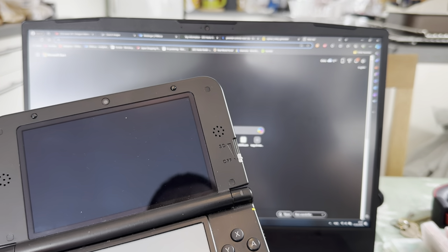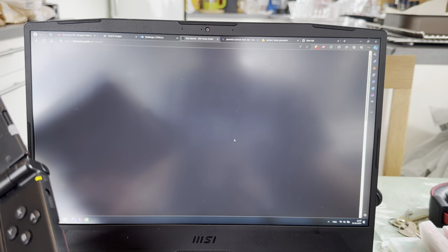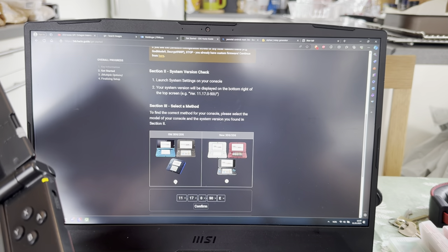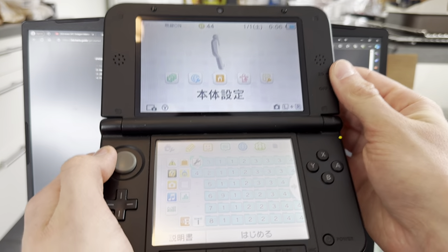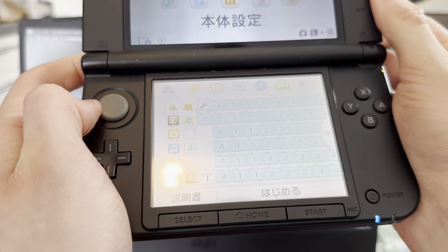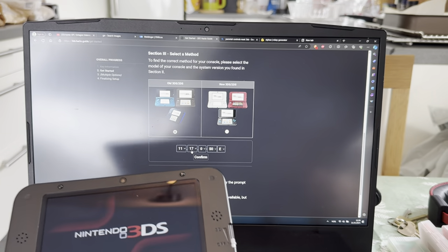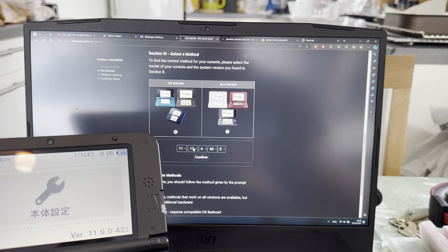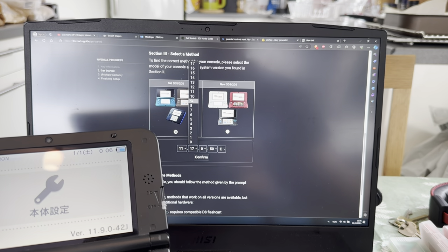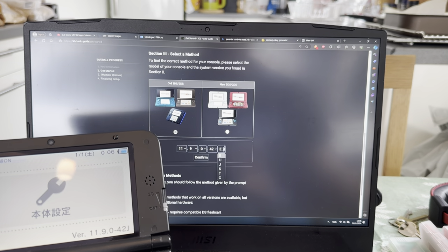Let's just make sure that 3D works and then I'll have to mod it. 3D works. Great. Now let's go into settings to check the version. It's 11.9.0-42J.